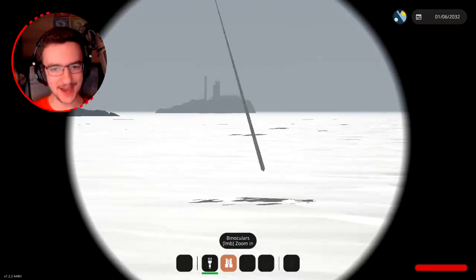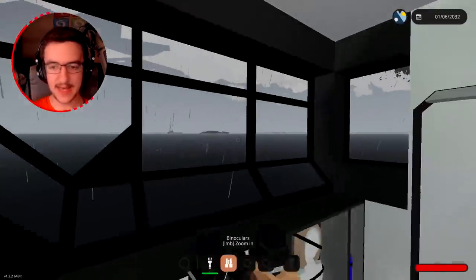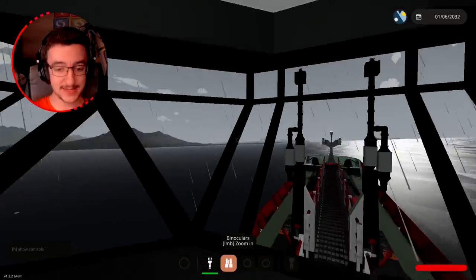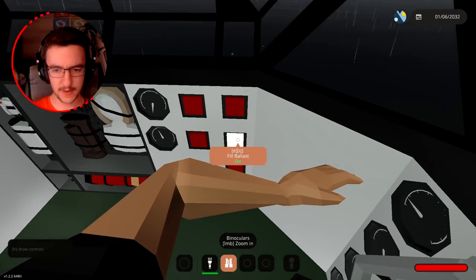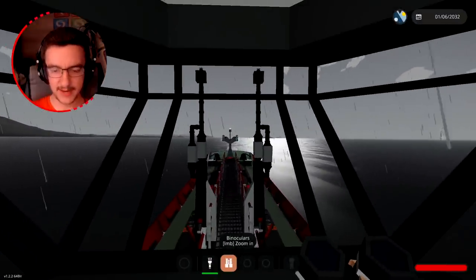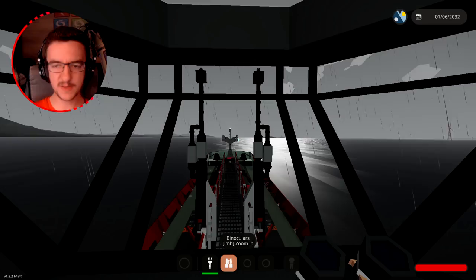I just spotted a crate in the ocean - not going to get that, we've got enough money for now. It's lightning - interesting. We'll just keep going. The lower bilge pumps - that's to empty us out in case we crash, which we did and set on fire. That was bad.